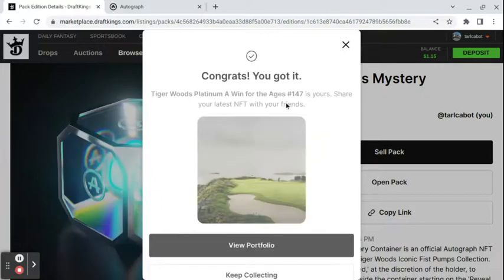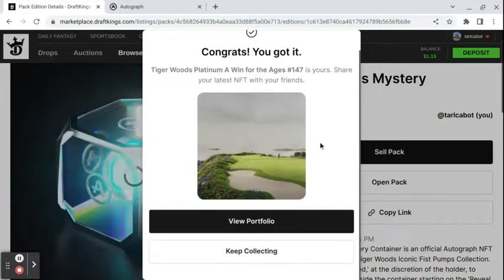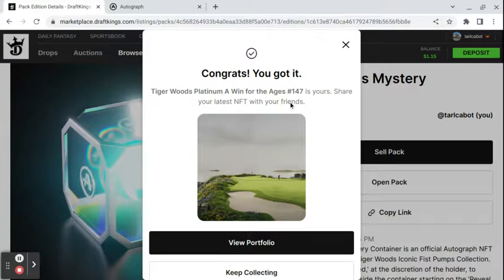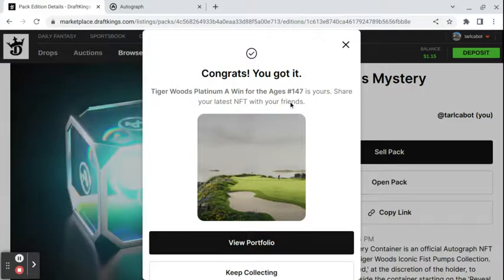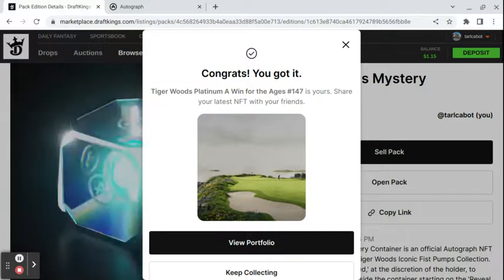I got a Platinum, number 147. So that's a low mint. It's the second tier from the bottom. The order is Carbon, Platinum, Emerald, Sapphire, and Ruby.